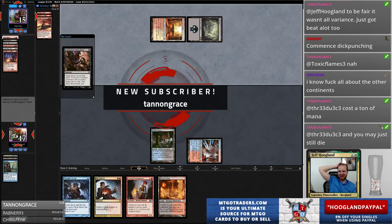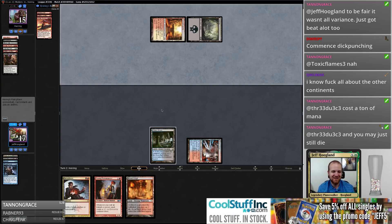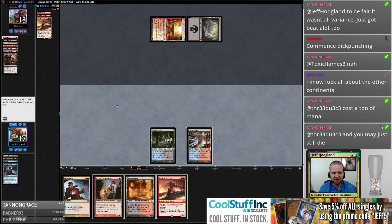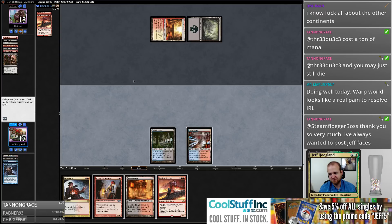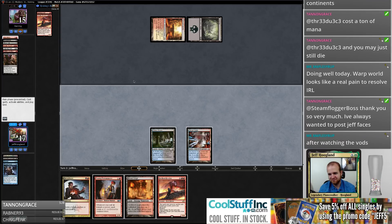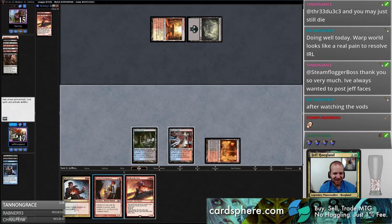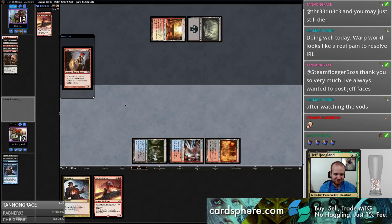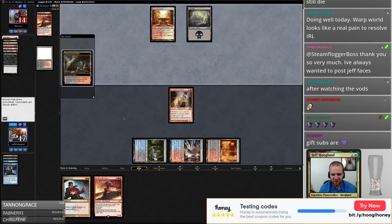Steam Flogger with the sub gift for Tannin! Look Tannin, now you can put my face in Twitch — I knew that's what you always wanted in life. Thanks for that sub gift, Flogger. They took my Thought Scour — that's interesting. I'm just gonna cast my cards, this is gonna die, but I can't just sit here and do nothing. They have Lingering Souls in their bin — they're gonna just bury us.